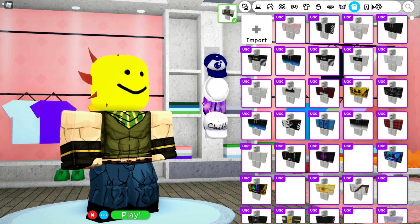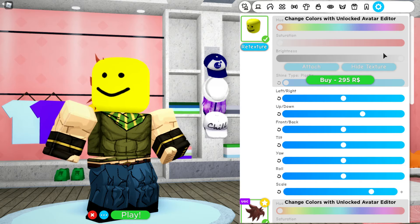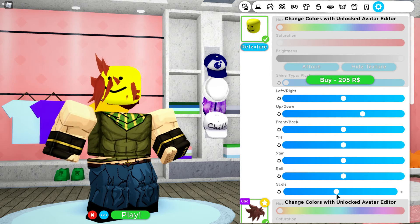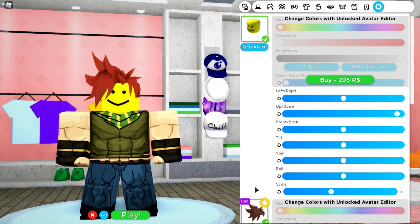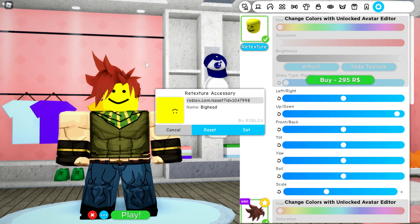Now you go to here. Finally you go here. Make the big head smaller, I guess. Go down. And then click texture and put this code. Yeah, you put this code.